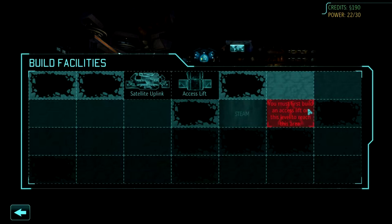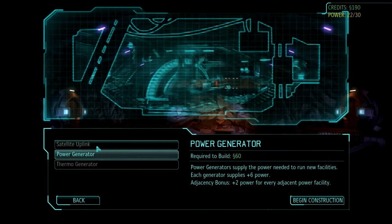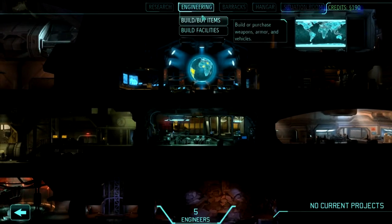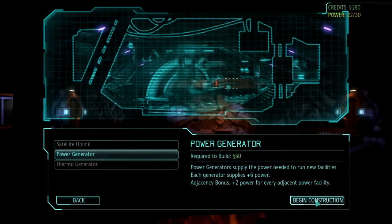Workshops are far more important than laboratories — we'll see if that shifts in Enemy Within, but as it stands workshops are more important, especially since you need a minimum number of engineers to build certain structures. Right now I really can't build much. In theory we could build a thermal generator if we had access and money, but a satellite uplink needs 10 engineers and we only have five. So we need another five engineers before we can build much beyond initial facilities. Let's excavate this spot and put in a power generator.